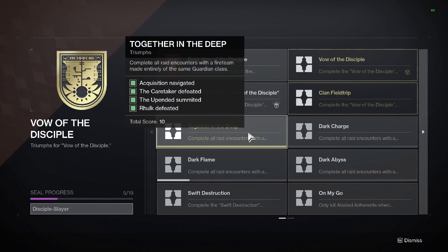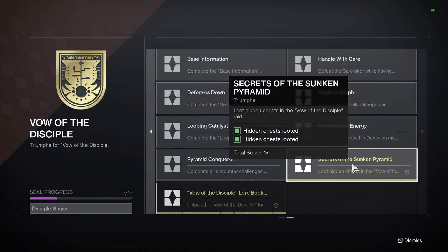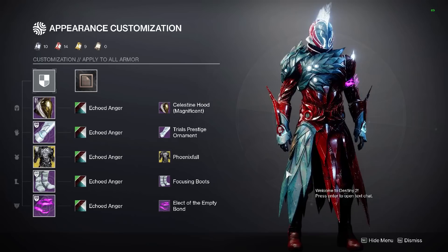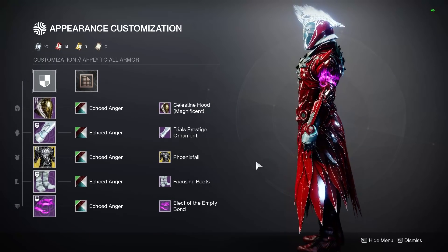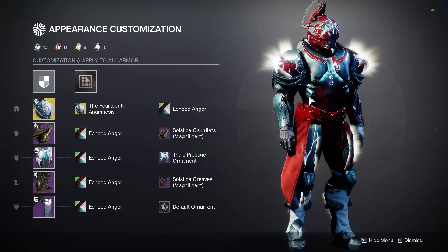Hello everyone, today I'm going to be going over how to find the two hidden chests within the Vow of the Disciple raid, get the Secrets of the Sunken Pyramid triumph which is required for the Disciple Slayer seal, as well as get the Echo Angered shader which is the reward from this triumph — it's a beautiful candy apple red and blue shader.